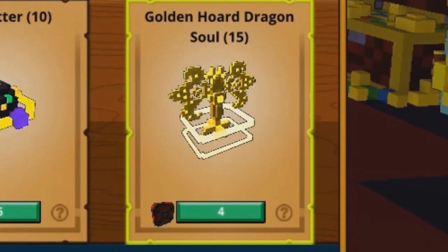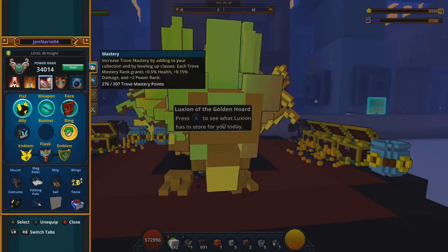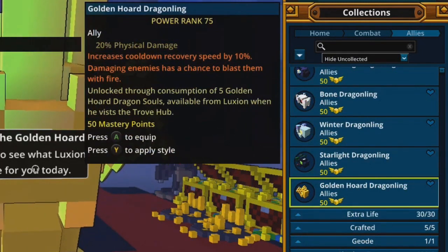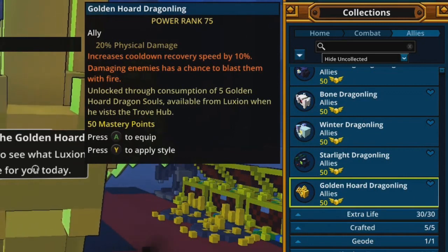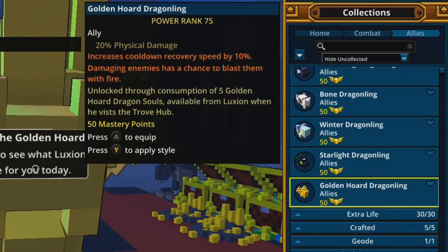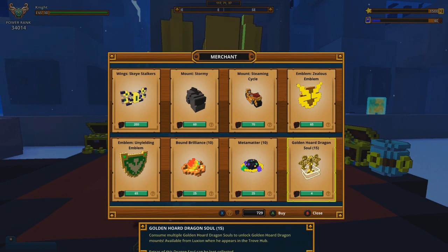Next up is 15 Golden Horde Dragon Souls. These are for the Luxium Dragon. If you haven't gotten any of them and you're just starting the game, I would strongly suggest getting five of them. If you get five you will unlock this ally — the Golden Horde Dragon Link — which gives you plus 20 percent to your physical damage, 10 percent cooldown reduction, and a chance of blasting enemies with fire for extra burst damage. It is unlocked through consuming five Golden Horde Dragon Souls, available from Luxium when he appears at the Trove's Hub.